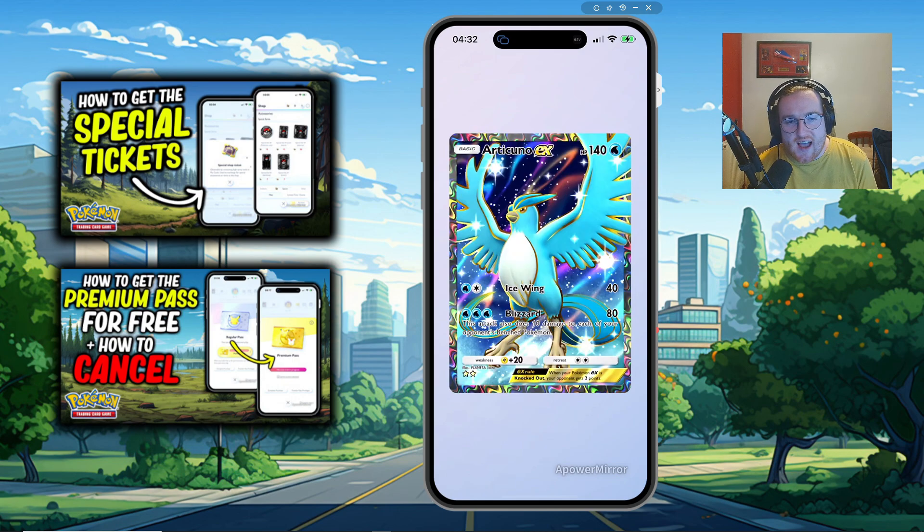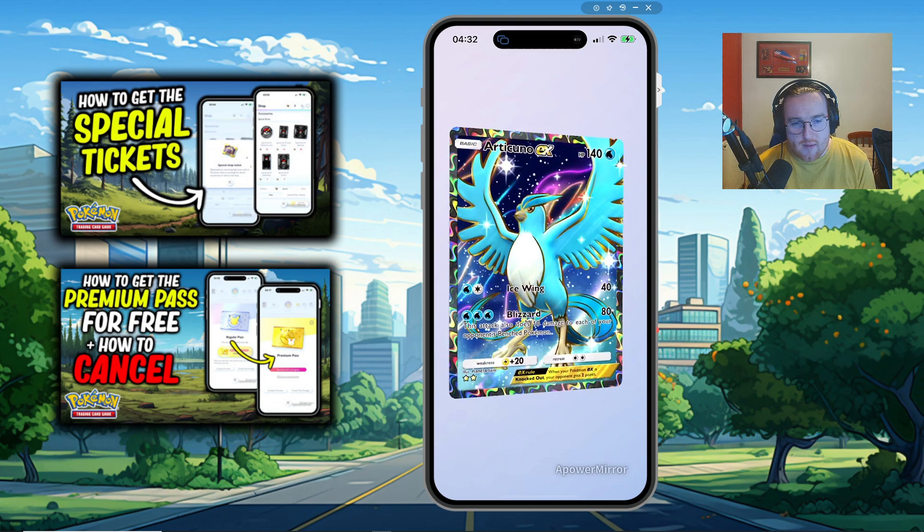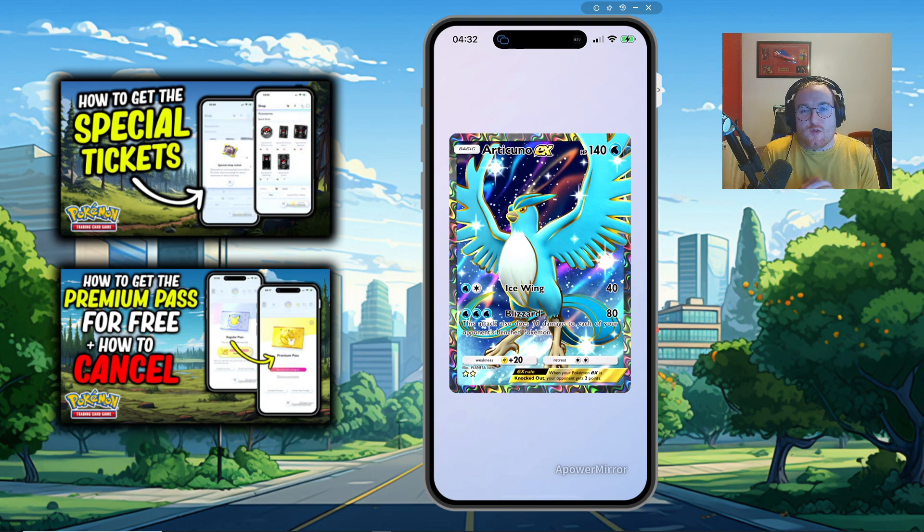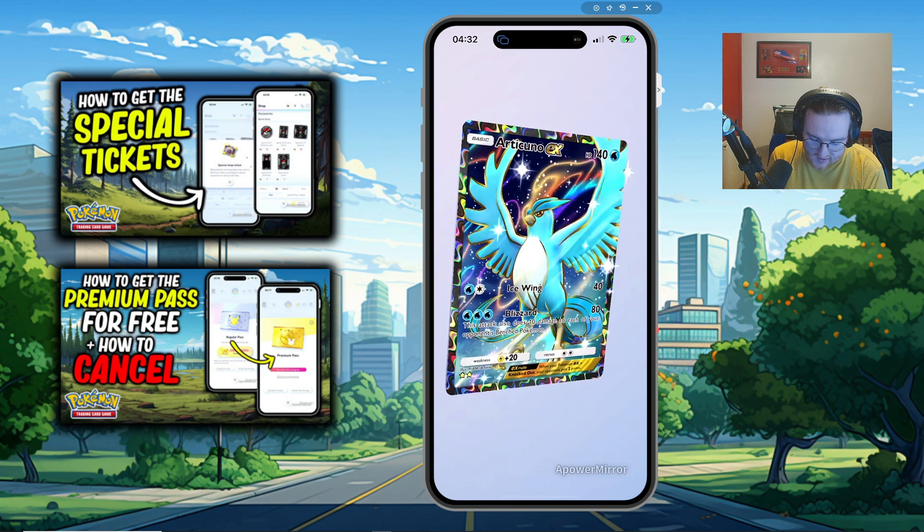The second card on this list is Articuno EX, one of my favourite cards that I own at the moment. This does 80 damage to your opponent and 10 damage to each of those bench Pokemon if you have those 3 water energies on him. Love using this card in a rush deck, trying to get out there, do as much damage early on — and it looks beautiful as well.